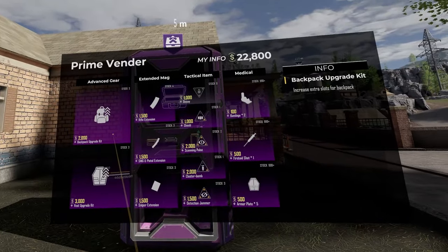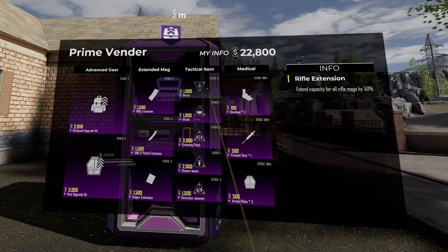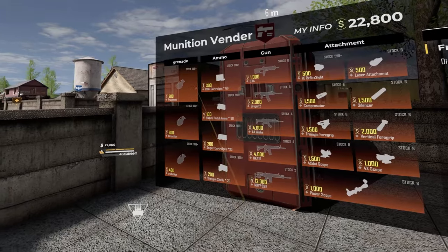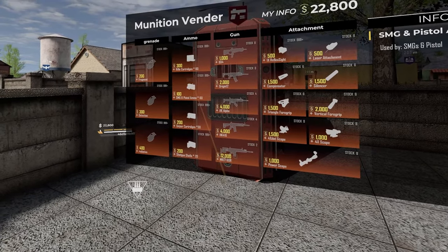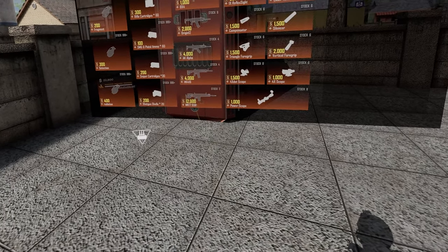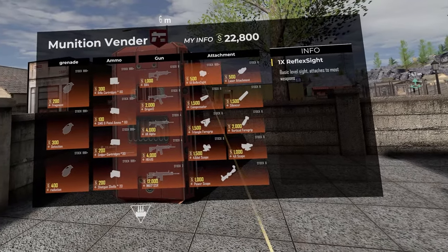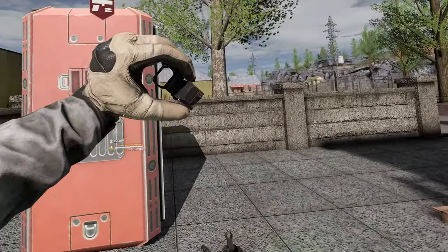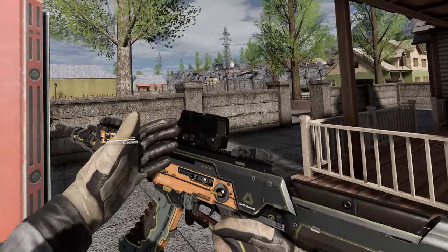It's also important to know that most things in vendors have a stock limit. The red munitions vendor is where you can buy anything lethal: grenades, detection grenades, and radiation grenades; the four ammo types (SMG and pistol ammo are lumped together); and guns like the BX-4, Origin-12, AK-Alpha, HK-416, and MK-17. You can also buy attachments like reflex sights, lasers, compensators, silencers, forward grips, and other sights — all of which change in real time based on your saved profile customization.